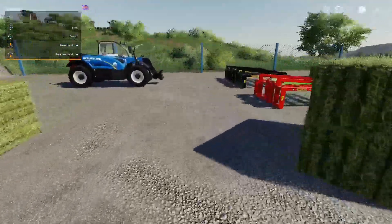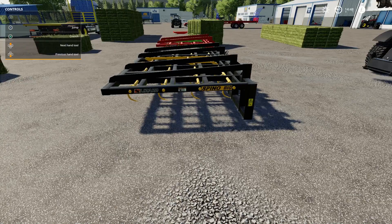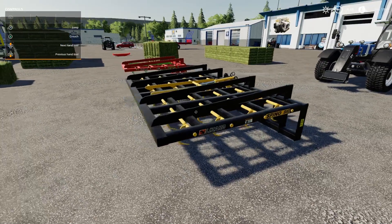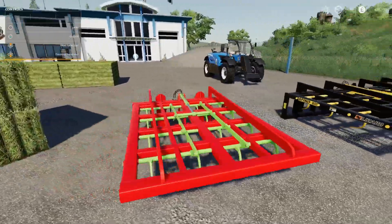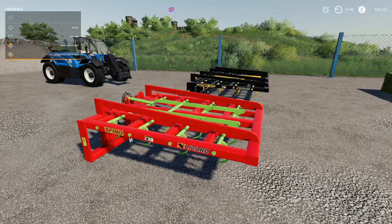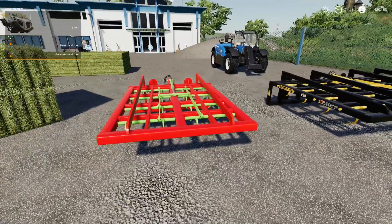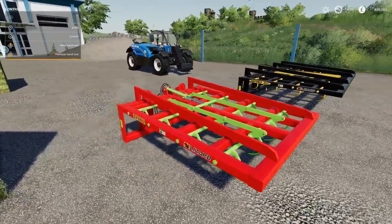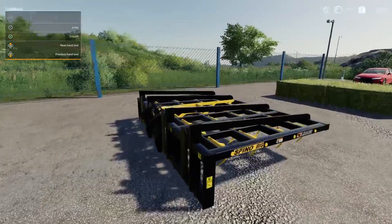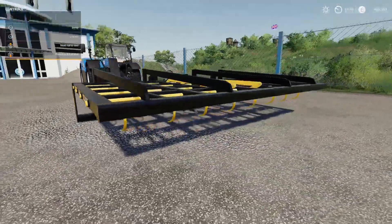The last mod today is the Fork Lizard Spino by Black Sheep Modding, a highly anticipated release. It comes in two sizes: a standard Spino and a larger one called the Spino Big T. The smaller one costs 4,500 pounds with a 229 pound initial leasing cost and is only minus two on the slot count. The larger one is 7,500 pounds with a 382 pound leasing cost.